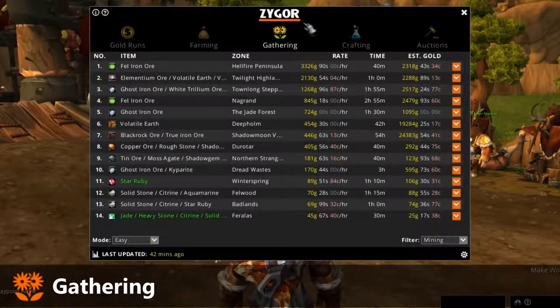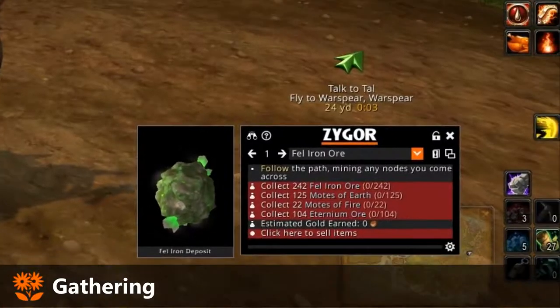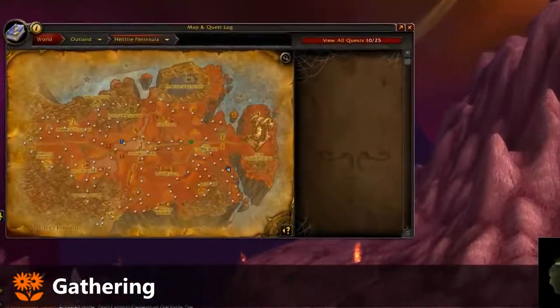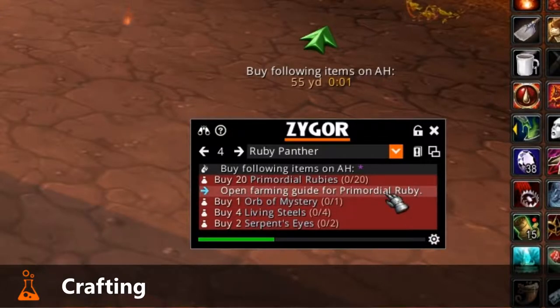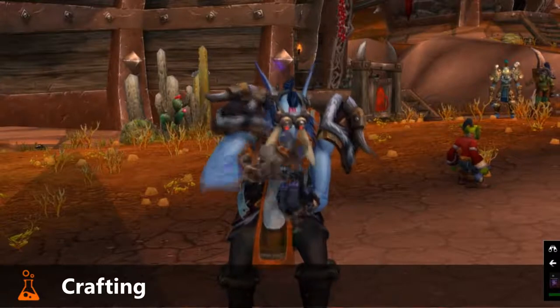The Gathering section will take you to the best locations for farming resources, such as ore, herbs, and more, and will even display the most efficient gathering routes directly on your world map. The Crafting section will show you which items you can create using your professions for the most profit, and will walk you through obtaining all of the needed recipes and ingredients so you can optimize your gold-making.